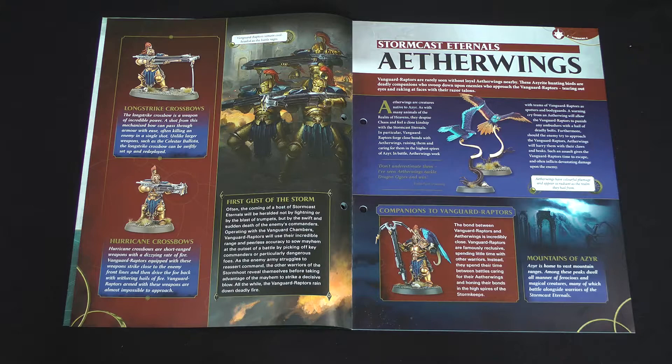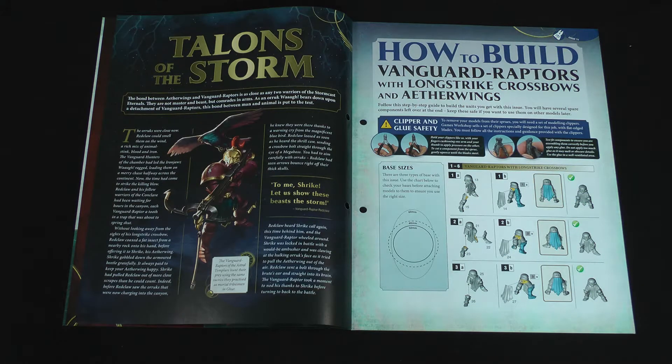Aether Wings are some of the creatures of Aesir that are often trained by the Vanguard Raptors to act as spotters and bodyguards. They can warn of approaching danger and also protect their masters, allowing them to continue to fire rather than be attacked in melee. On the page there's a little short story about a Vanguard Raptor from the Astral Templars Stormhost, who are themselves keen hunters. That's it for our lore.